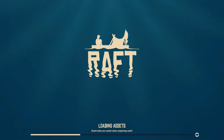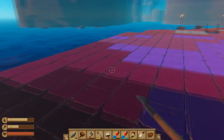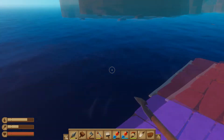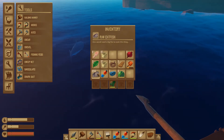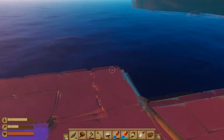Hi everyone, today I'm gonna be teaching you how to duplicate your resources on Raft and basically have unlimited stuff to craft. I'll be teaching you once my game loads. Okay so I'm in my raft - as you can see I have 8900 plastic, which is not actually possible in the real game, and 900 catfish.